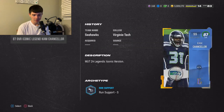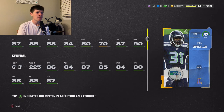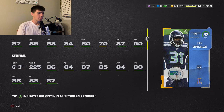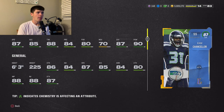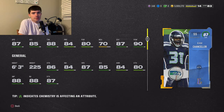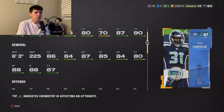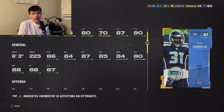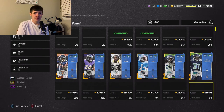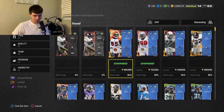Number 4 is a new legend this weekend — Cam Chancellor, strong safety: 87 speed, 85 acceleration, 88 tackling, 84 play recognition, 80 pursuit, 70 man, 87 zone, 90 hit power, 6-foot-3, 225 pounds. This card could honestly be a lot of people's number one. I put him at 4 because I have three cards I think change the game a bit more. He is the best user in the game, no doubt — best strong safety, best free safety, best corner wherever you plug him. He's around 480K right now. Incredible card.